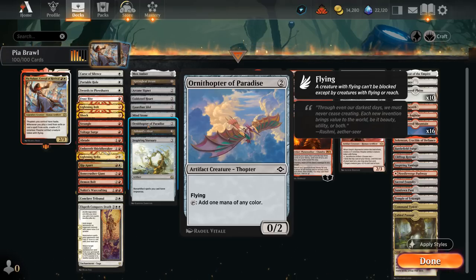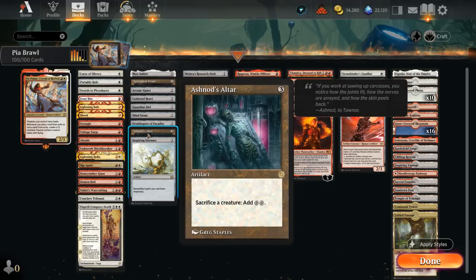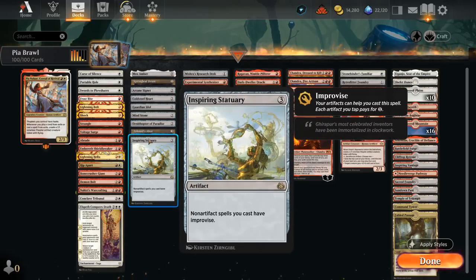Ornithopter of Paradise is also a Thopter for additional synergies. Ashnod's Altar is quite synergistic if we can make a few Thopters and then sacrifice them to add 2 colorless, making it easy to quickly deploy our hand or cast a bunch of spells from exile. Inspiring Statuary is also great — non-artifact spells we cast have Improvise, so we can potentially tap our Thopters to help pay for spells.